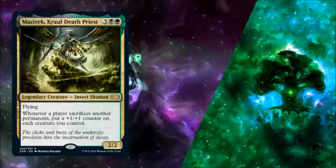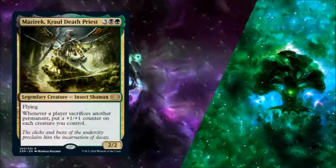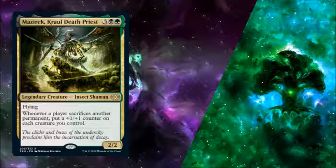This is Masuric Crowell Deathpriest, and this is why my friends hate him. Did these sound like the actions of a man who had all he could eat? He's a black, green, and three for a 2/2 flying legendary insect shaman. Whenever a player sacrifices another permanent, put a +1/+1 counter on each creature you control.